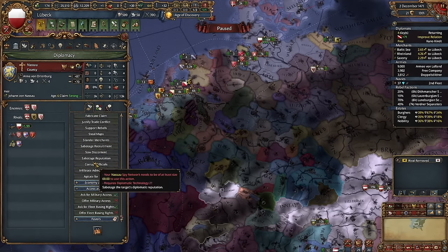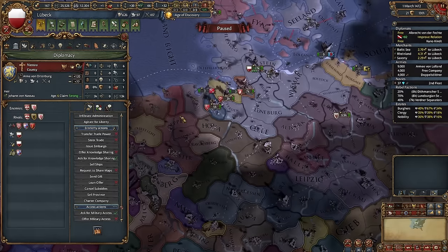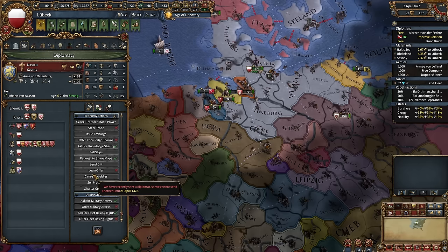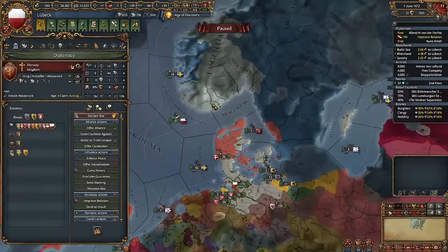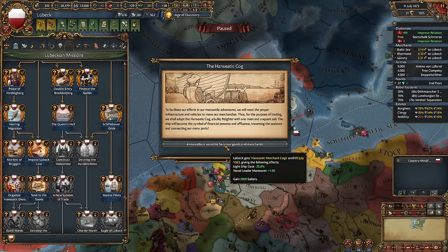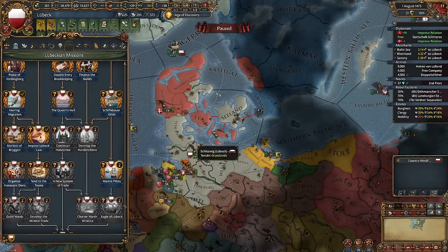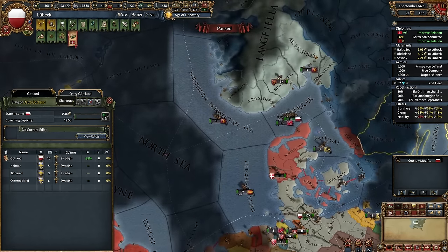Let's proclaim a guarantee and give some subsidies — I'll cancel them later, it's just so I can invite this nation. Now let's stop paying and revoke the guarantee; it won't get angry. Try to find as many league members as possible. Let's also hunt pirates here in Lübeck — and we can finish one more mission in just one action. Hunt pirates.